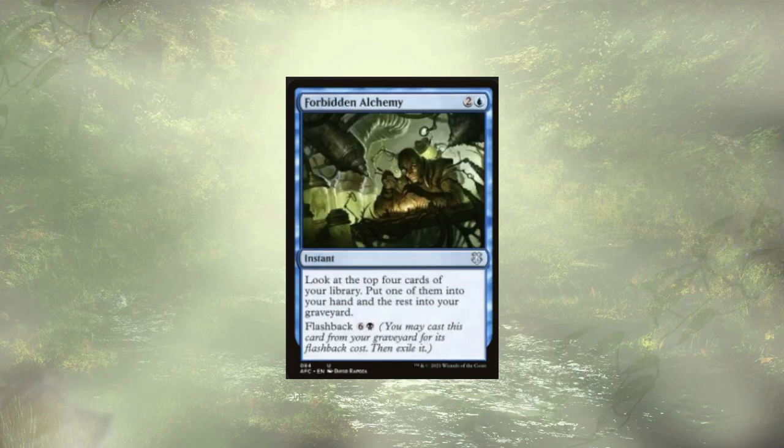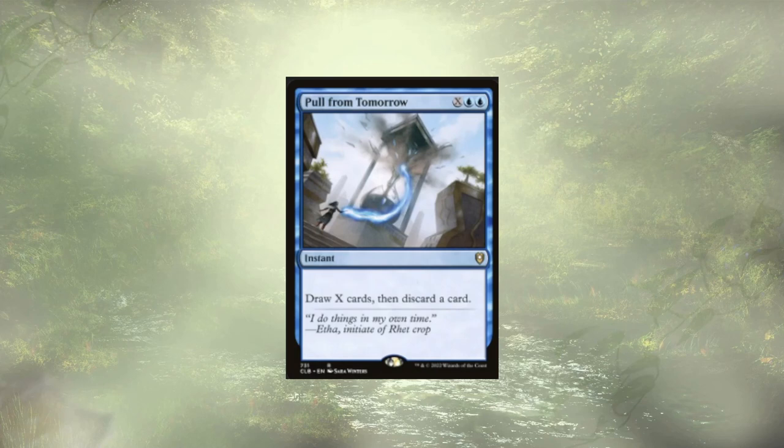Forbidden Alchemy is kind of similar — we look at the top 4 cards of our library, put one into hand, and the rest into the graveyard. We can also flash it back for 7. A little pricey, but still pretty good. Pull from Tomorrow is a nice way to draw a bunch of cards and then discard a single card at instant speed. If we have a bunch of mana left over, we basically wait until our opponent goes to pass, then at their end step cast Pull from Tomorrow, fill up our hand, and ditch a single creature.